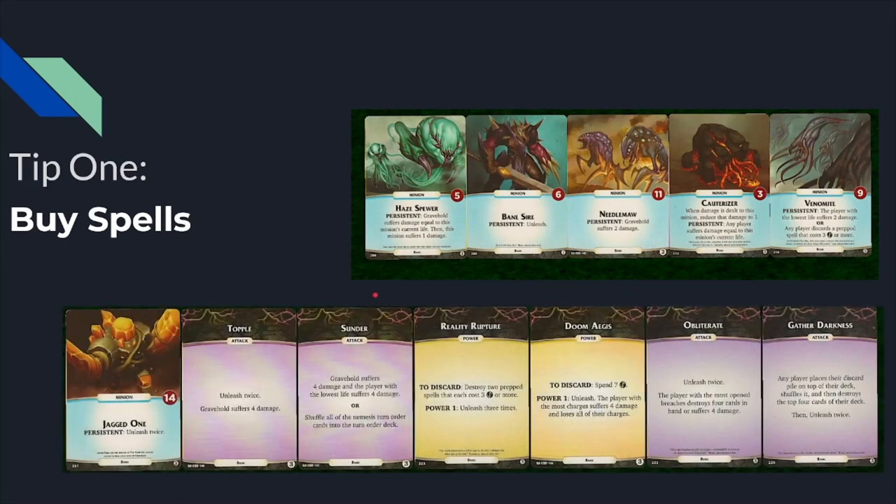The next problem that spells solve is tier three cards. Taking two or three nemesis turns in a row while you're in tier three can absolutely roll the players with double unleashes, extra nemesis turns, and huge minions. Being able to kill the boss before it plays too many tier three cards is a way to prevent these things from ever getting played.